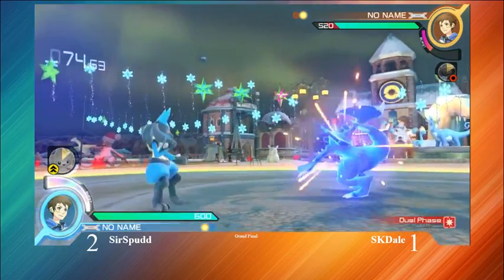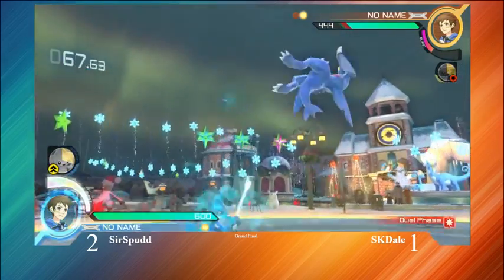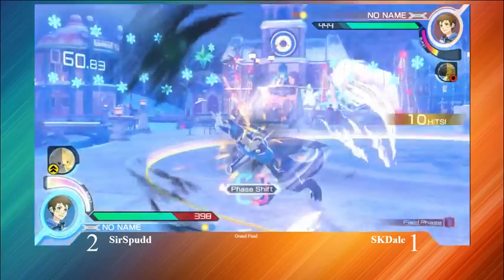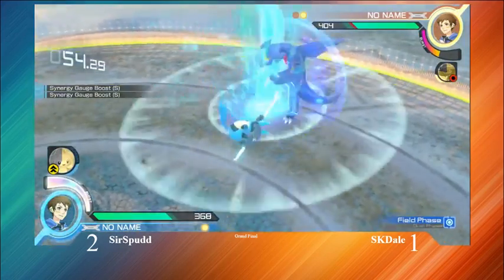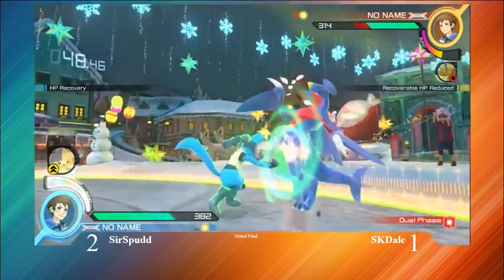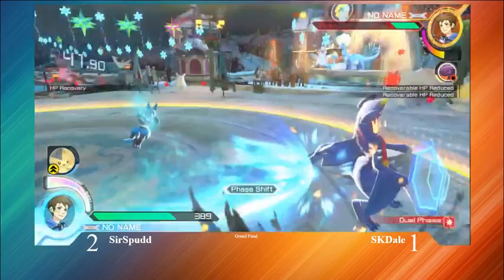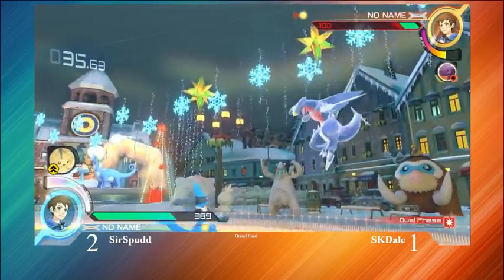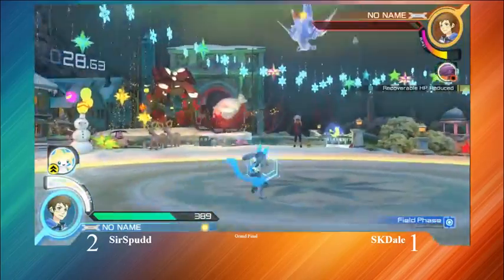Good movement here from Sir Spud. I like these jump-in JXs from SKDale, but Sir Spud is starting to catch on with these 8Ys. He's going to get that full combo there, bringing Sir Spud to center stage. He does have burst. I like that backdash there from SKDale. Sir Spud is going to get that JX straight into the grab. He's going to walk up and grab. Gets that side Y. SKDale in a bad position here. Sir Spud getting that corner. Gets SKDale to the corner. Gets that ground — oh, so close. One HP in the dream, except he doesn't have burst to save him this time.